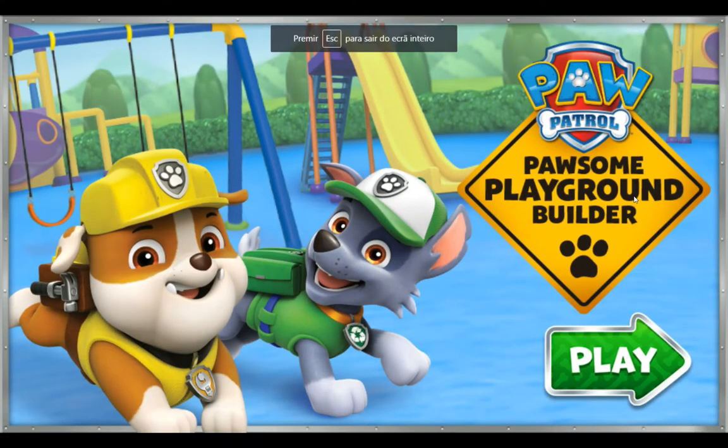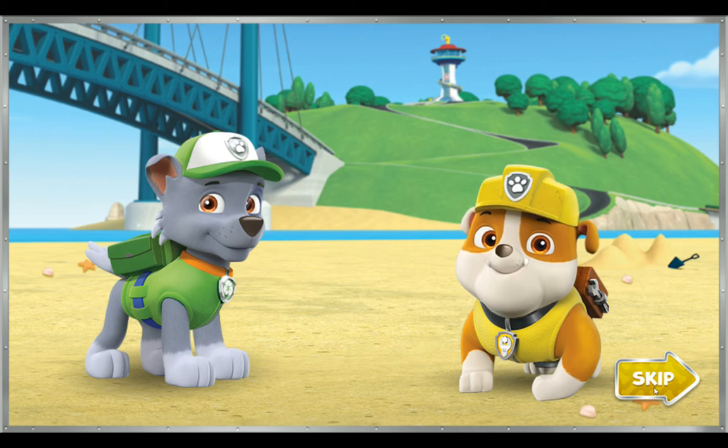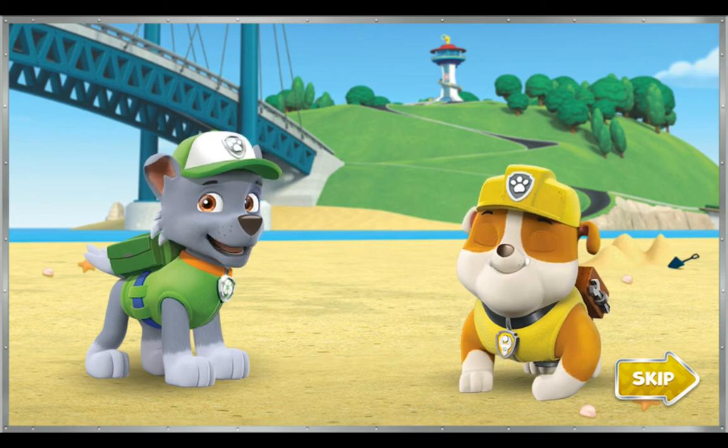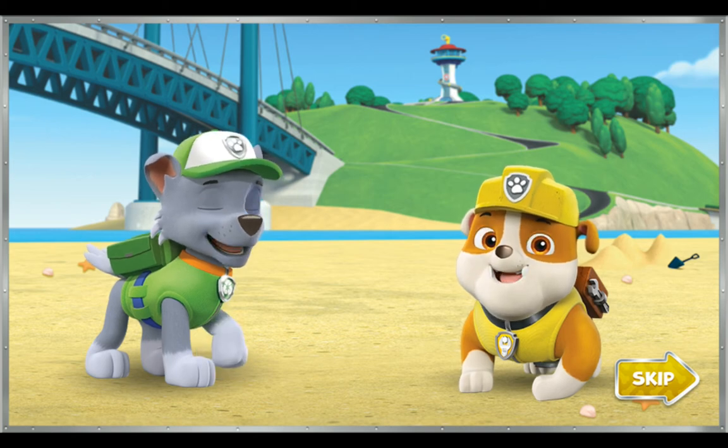Possum Playground Builder. Click Play to start. Hey, Adventure Bay needs a brand new possum playground, and Mayor Goodway has asked Rocky and me to build it. When it comes to building things, we're the paw-fect choice. We can use my construction gear and my tools and supplies. But we also need your help. Ready to dig in? Paw Patrol is on a roll!